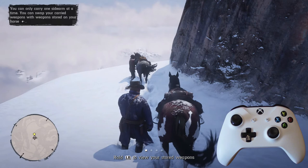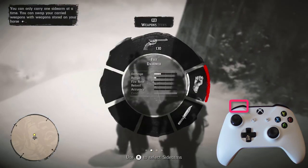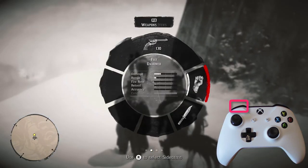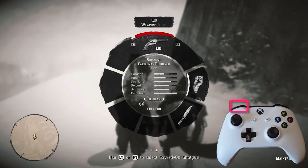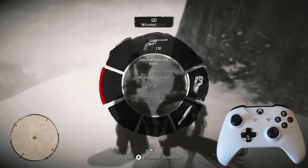To get the shotgun out of his saddlebags, press and hold the left bumper to access the wheel menu. You will keep pressing and holding the left bumper until you get the shotgun.